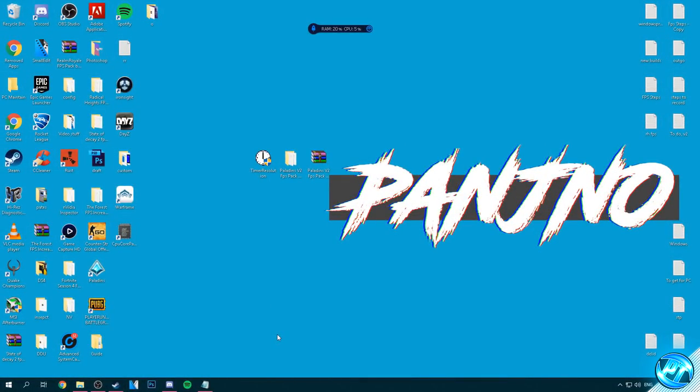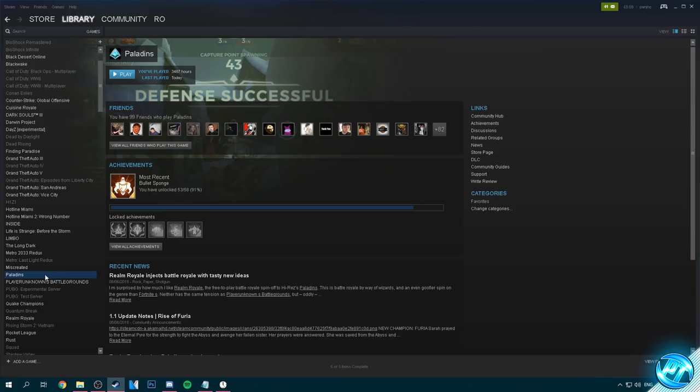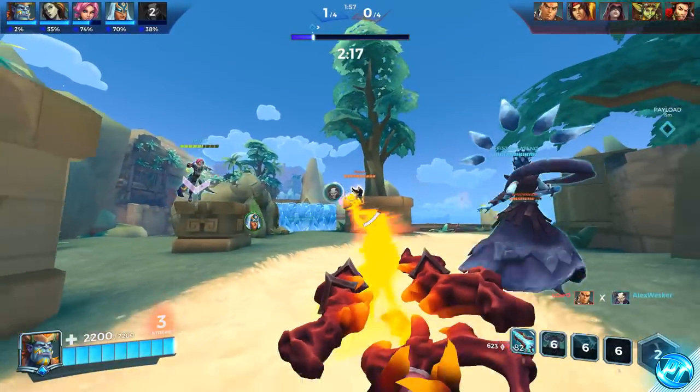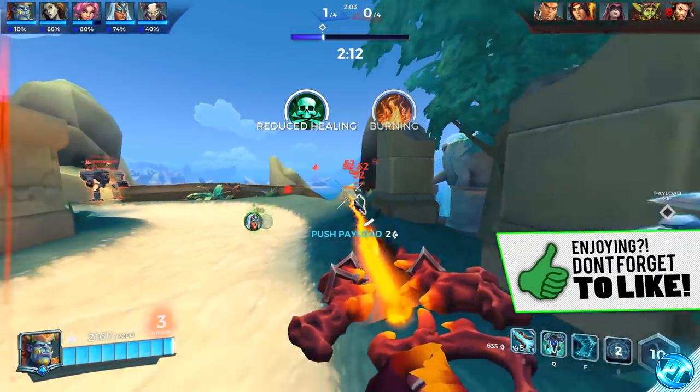Welcome back to the video guys — you should have now restarted your PCs and be ready to boot into the game with Steam open and ready. So last but not least for the last step inside of this guide we're going to be going ahead and booting into Timer Resolution, selecting Maximum, minimizing the program, going over to Steam, going over to Paladins and pressing Play. And that is it guys — my updated 2018 Ultimate FPS Increase Guide for Paladins.